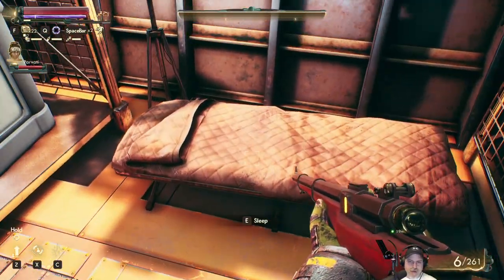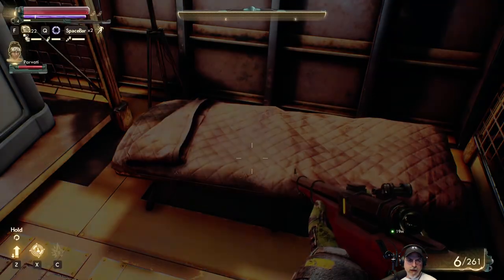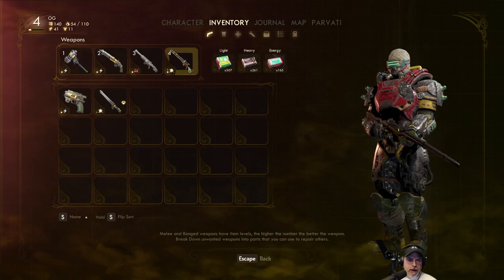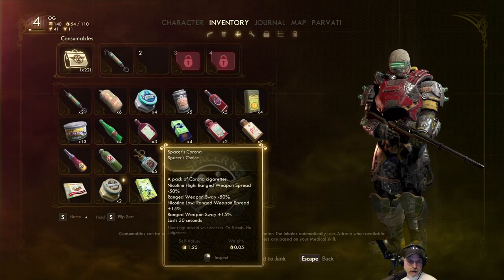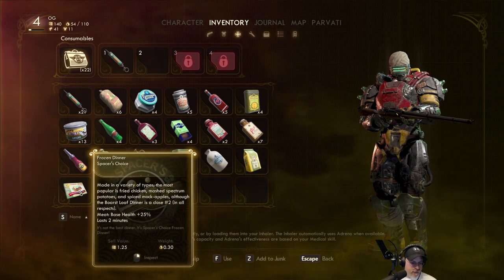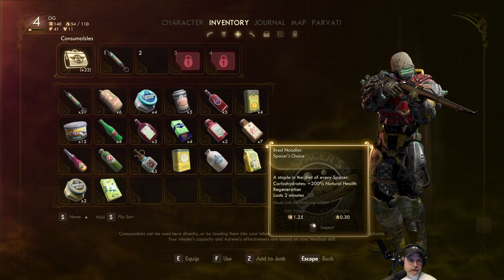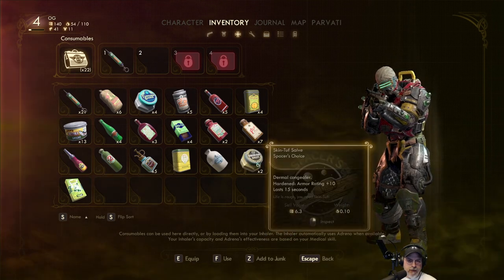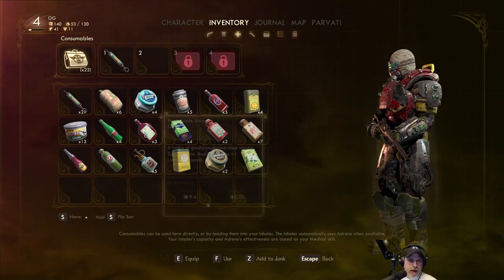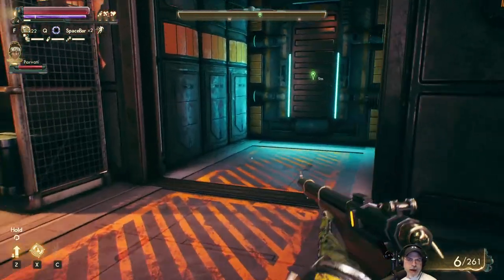Let's go ahead and sleep — just the minimum amount of time to get all our rest back. Okay, that's taken care of. Now we're gonna need to eat something. Those are cigar smokes, that's a salve, this is a frozen dinner — let's have the frozen dinner. We'll probably need two things to get our food fully back, so let's take one of those. This is a companions leader cooldown. We'll take an apple juice for water and that should do it. All our stats are back to max, we are ready to go.